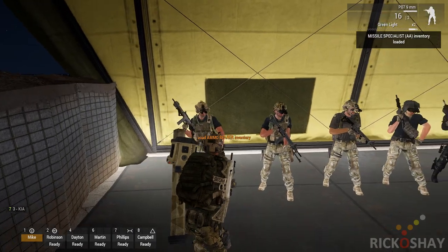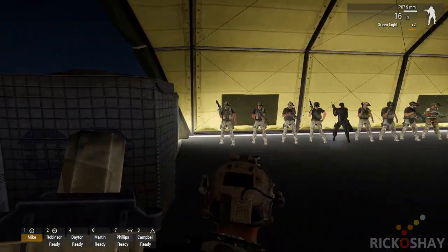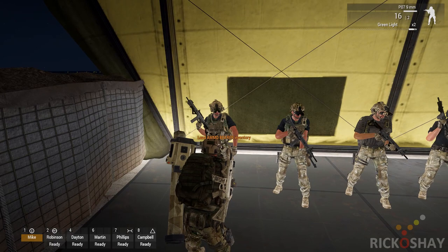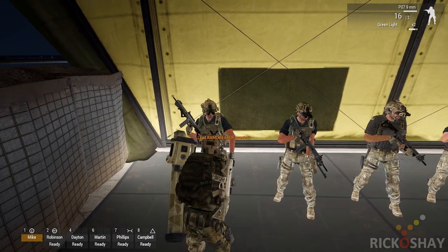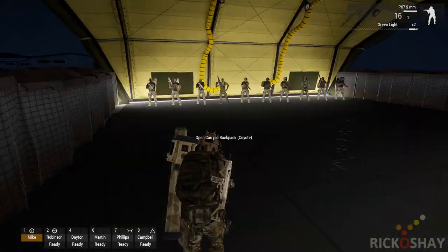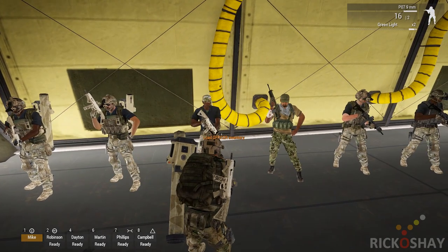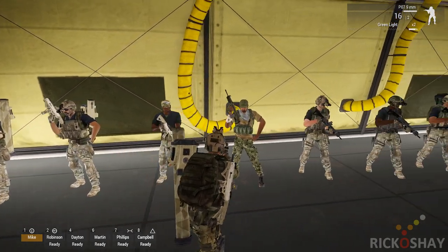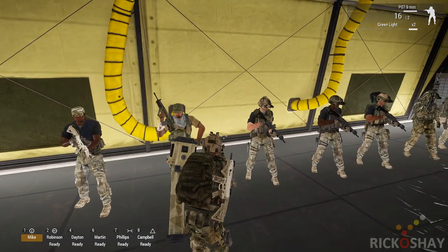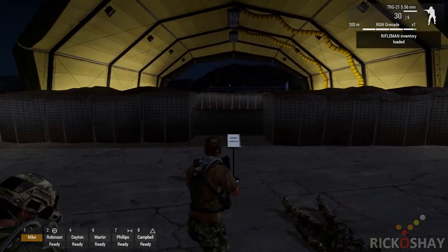The way the script differentiates between these mannequins and normal units — AI or players — is by switching off the simulation on these objects. When you place down objects with simulation off, the script automatically profiles them, stores all their loadouts, and gives them random animations to make them look cool. You can see these units are all in different stages of playing an animation — it makes them look more interesting. If you're positioning these in a main supply base, you could change them to look like VR units or mannequins so they're less human-looking. That's the updated script, and I'll update it on the Steam Workshop for everyone to use.